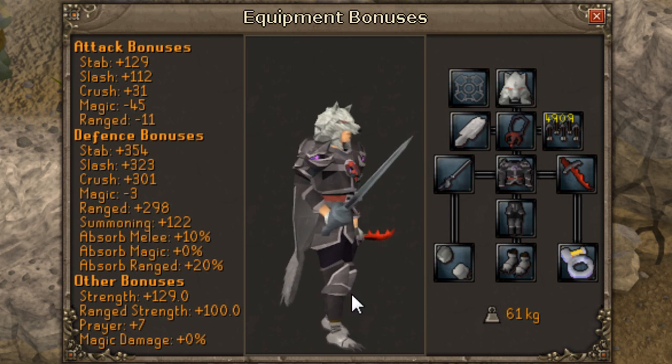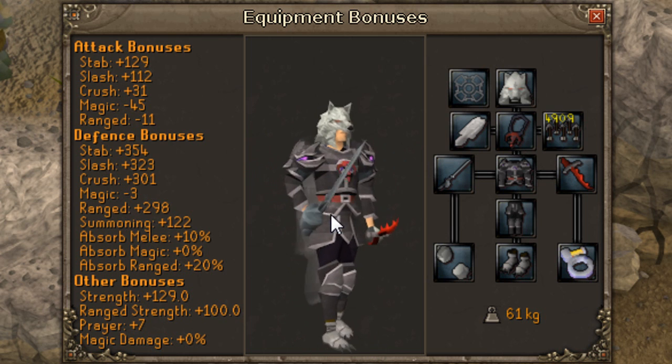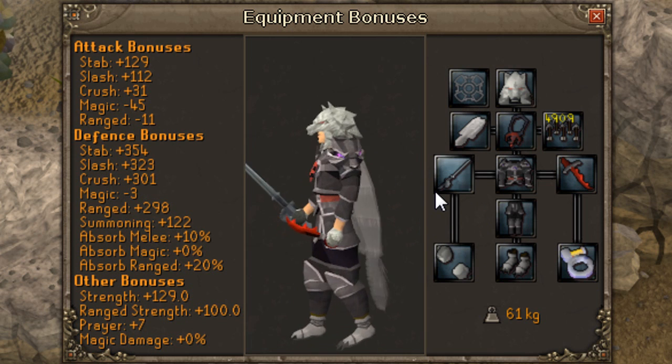I'm also wearing the rewards from the Skull and Hati Wolf event. The gloves give bonus combat experience and the boots are for skilling experience.